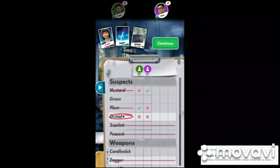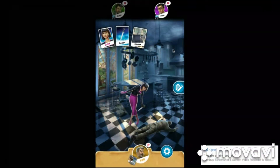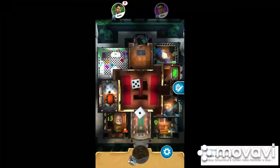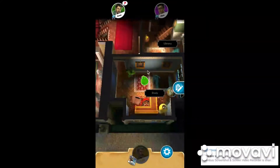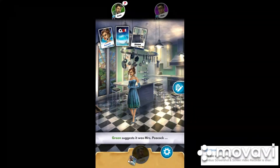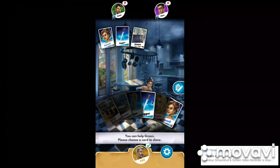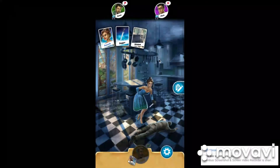No one had this, so it had to be her — so now all I have to do is find the weapon, which is pretty easy to do. This will help me more because I know no one has that. That turn didn't really help me as much as I was thinking it would.